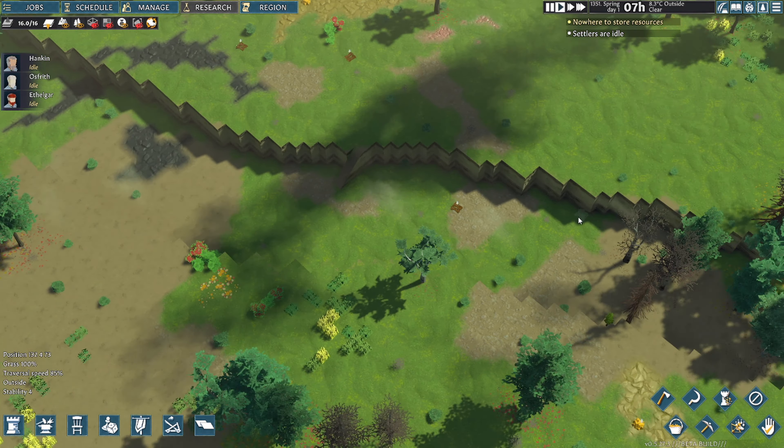This area here looks pretty defendable. To start with, we'll put our buildings down here. First thing we need is a stockpile — very much like RimWorld. We want to get everything shifted over. We'll put the stockpile here for now, and I need to put the floor down apparently as that helps stop things from degrading. Then we select all of this to collect it up. Our marksman needs a short bow — he can't equip the long bow yet as he's not skilled enough.